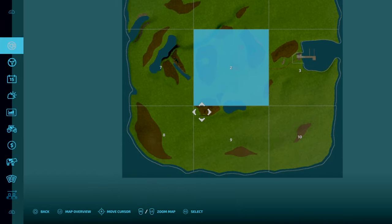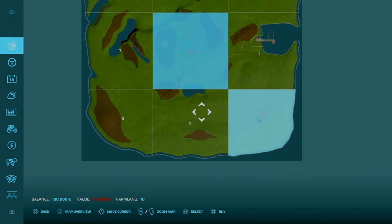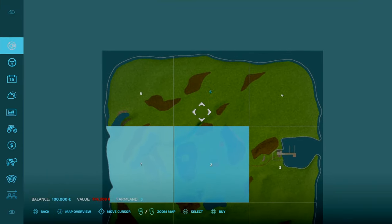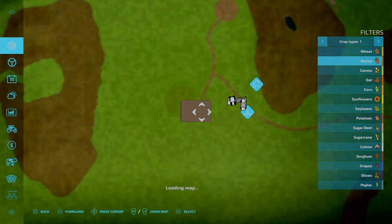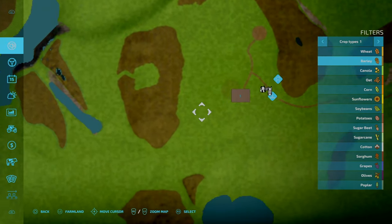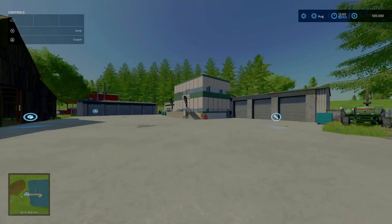Looking at the PDA, there are 9 plots to be purchased, numbered 2 through 10. Plot 1 is the one here, but you can't sell Plot 1 individually — that's going to be your farm.